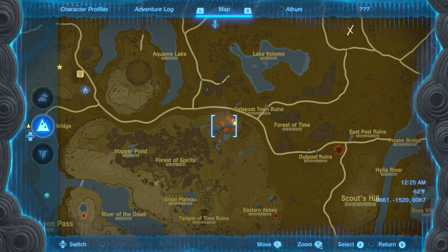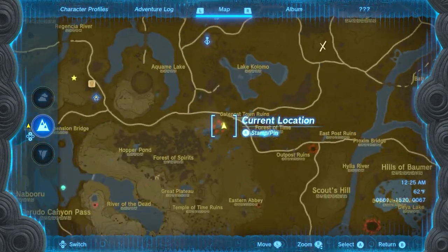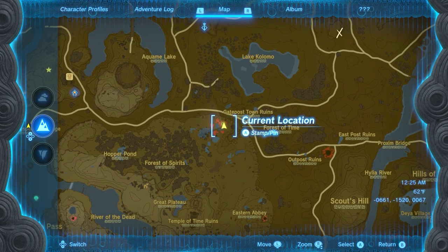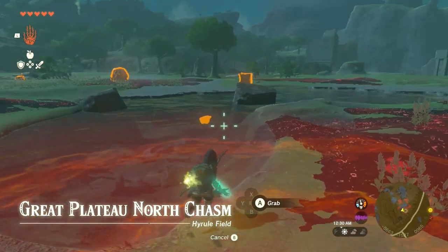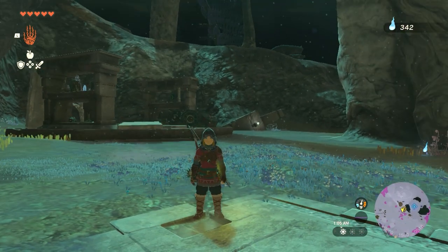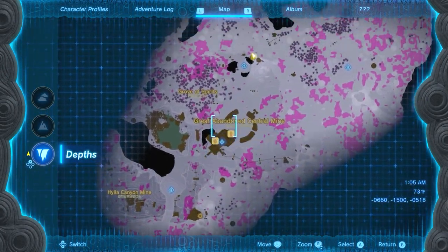Alright, so you're going to want to head to the Central Plateau or the Great Plateau, and then head to the Northern Chasm Entrance up there and drop down below. Build yourself a car if you want — it's not that long of a distance, it's right down there.